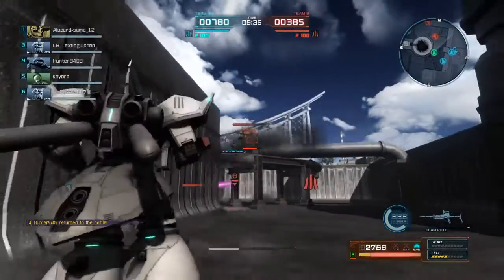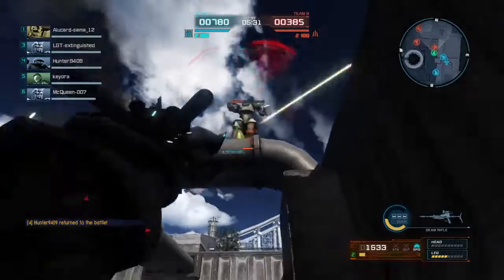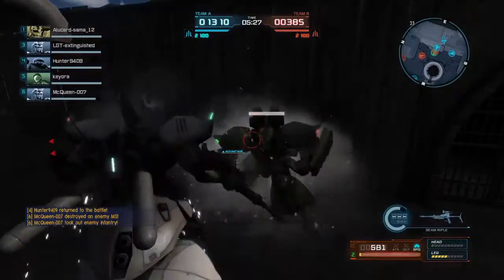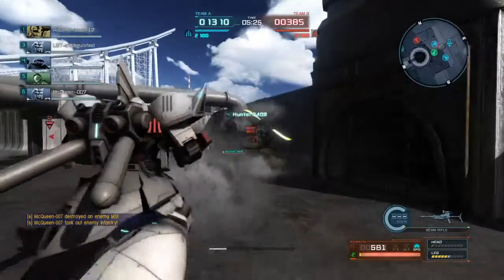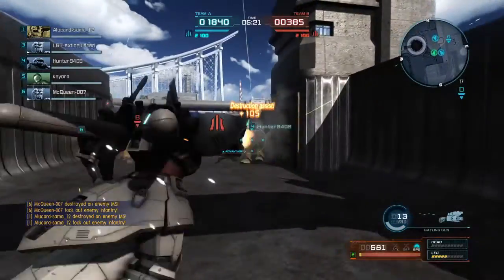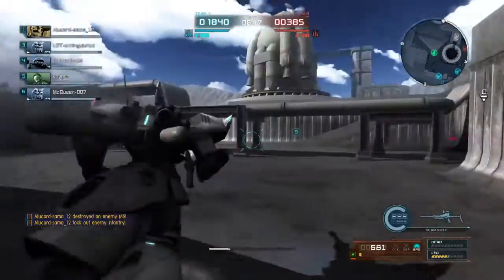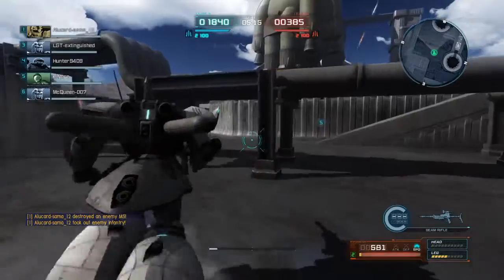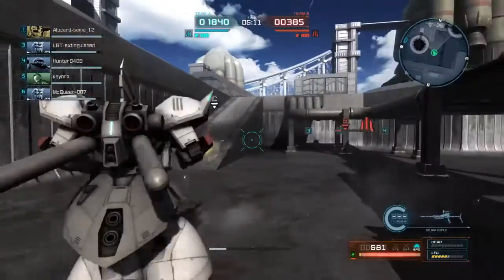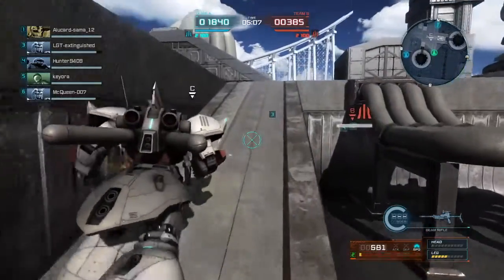Then me and this ground combat Gelgoog tangle. I want one of those so bad — I love the beam rifle that ground combat Gelgoog runs. If he hadn't tackled, he would have probably been able to kill me, but he screwed up and tackled. That's a support type, so I have advantage against him. I think we win this round — I honestly don't remember. I lose more rounds than I win lately; that's just the way things go.